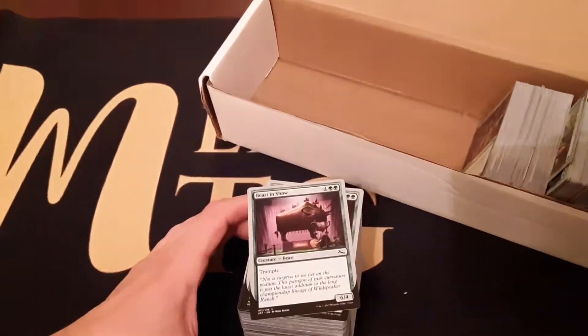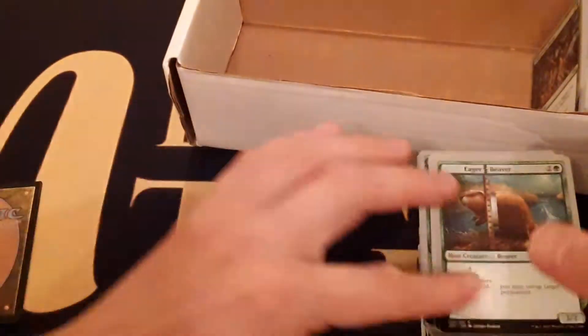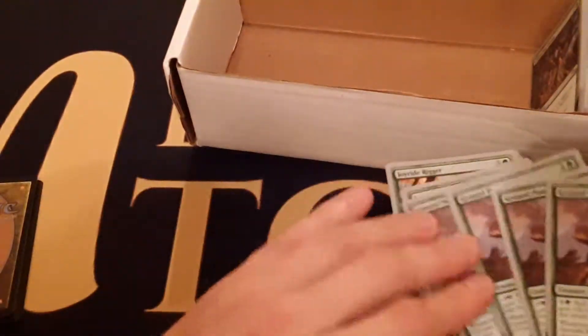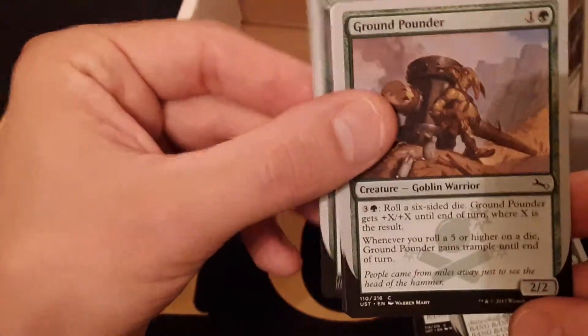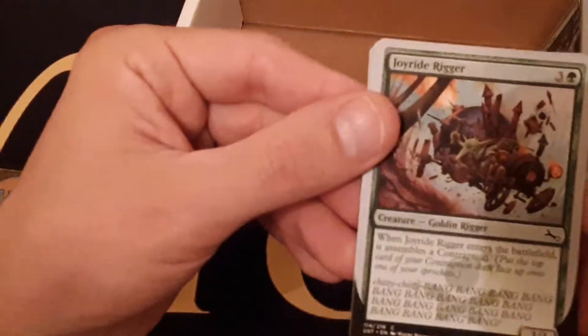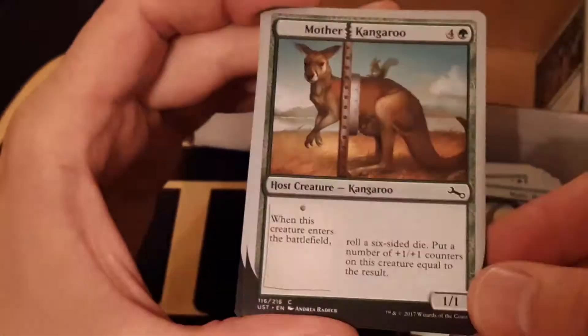We'll do the commons first — it's kind of the easiest. Lots of fours here. First we've got Beast in Show, just a green trampler. We're going to try to hit all the major themes: host/augment with the Eager Beaver, ground pounders for the dice rolling deal. That goes pretty well with squirrels. Joyride Rigger for contraptions — definitely the contraption themes, goblin themes. Mother Kangaroo does both host/augment and dice rolling.